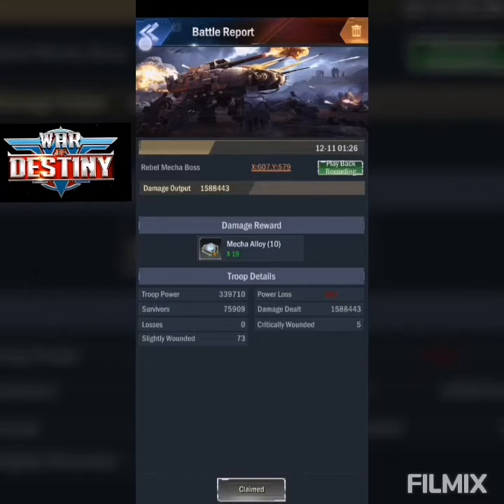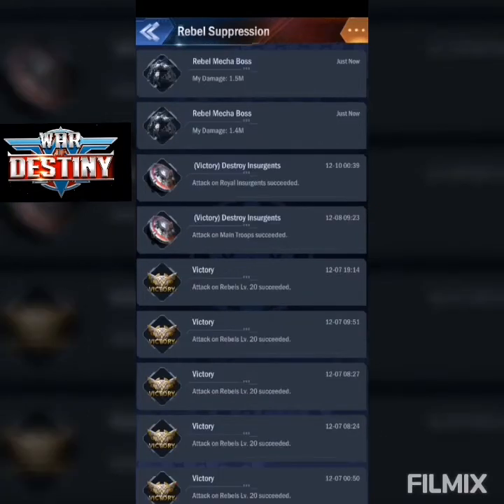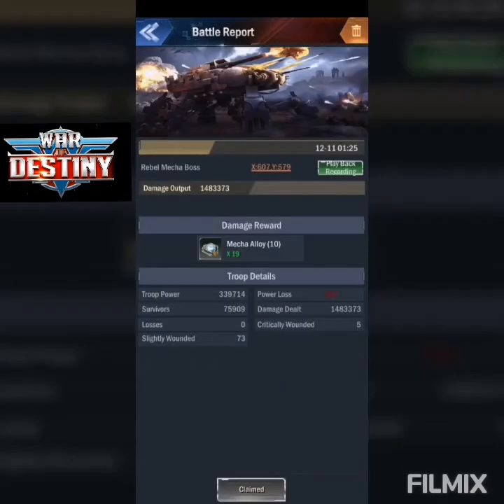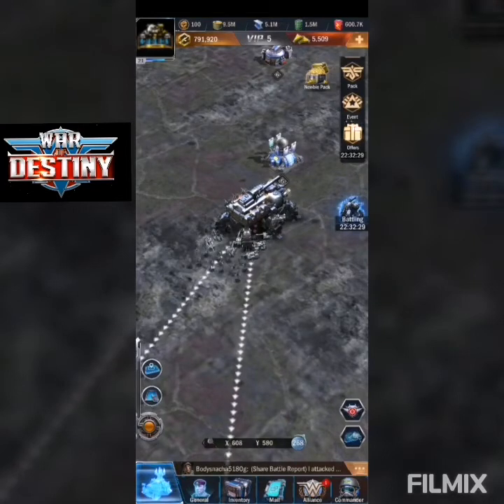The mecha alloy drops — which are used to upgrade your Destroyer — are something someone asked me about previously on one of my videos. This is the best way to get them. Even with the 100K increase in my last attack, I still got 19 mecha alloys on both hits.